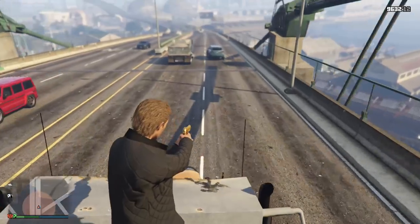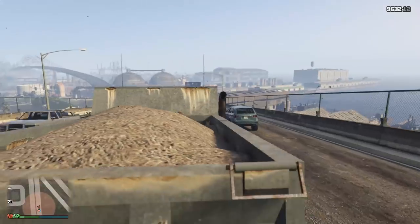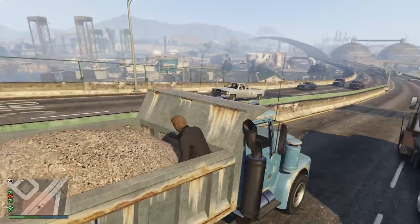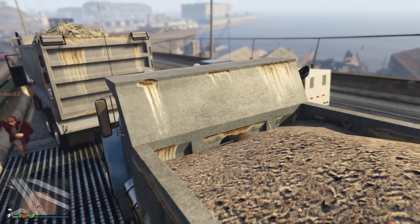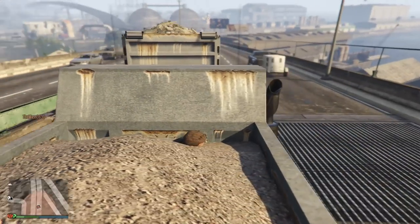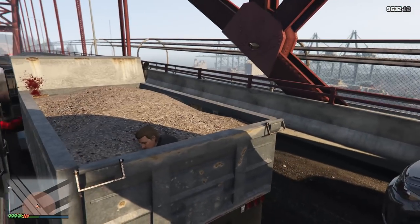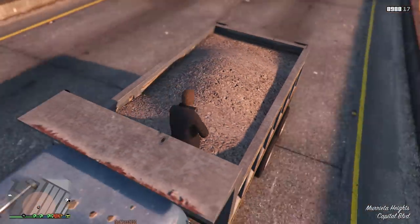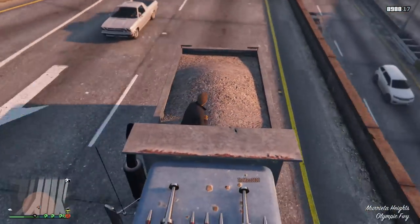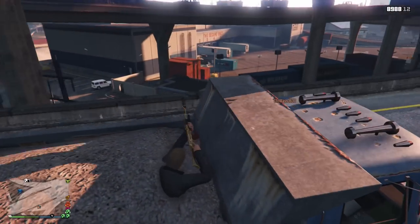Next up, after admiring this amazing stunt jump, all you need to do is find this specific truck. You can find them on this bridge — they're pretty common there in the morning in GTA, but we found them throughout the entire day. Once inside the truck, lean against the front or back part of the trailer and your character will emerge himself in the gravel in the back. It's a great secret location on the go and the vehicle is extremely stable, so don't worry about falling out.